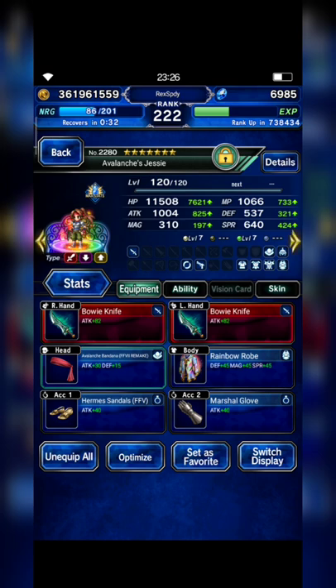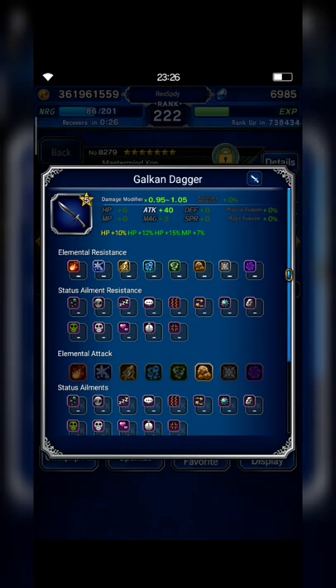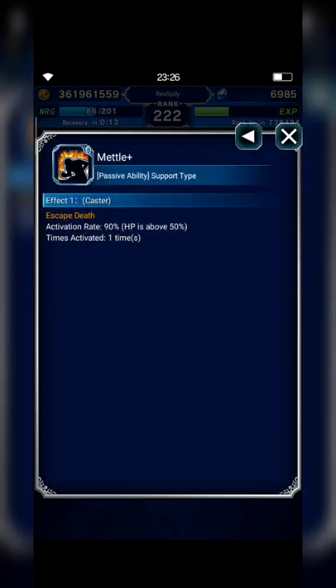Next I bring Mastermind Zane with Aqua Blade and Galkan Dagger. Galkan Dagger has innate earth element and Aqua Blade has innate water element. I also equip Mastermind Zane with Reno's Goggles, because this accessory has a passive ability to escape.